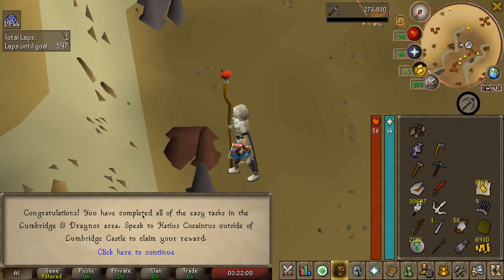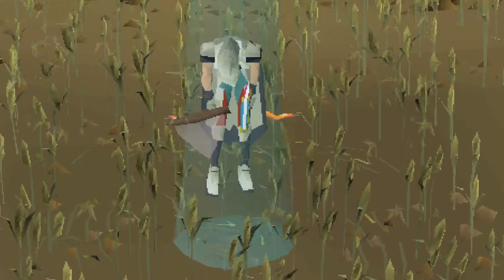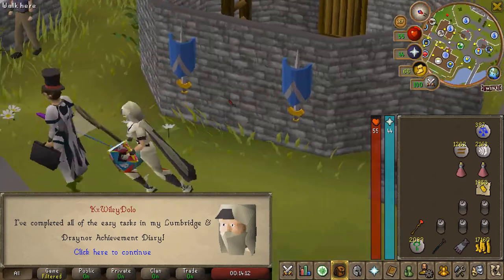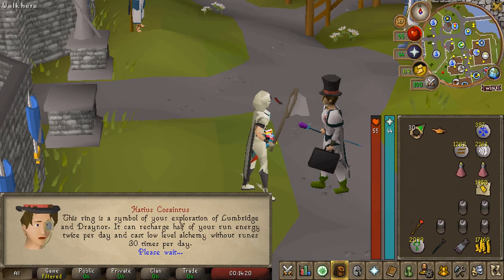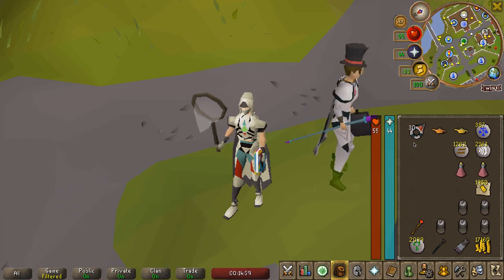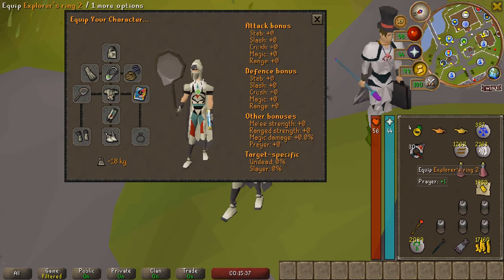And there is the last task for the easy Lumbridge and Draynor diaries. And that is the final medium task in the Lumbridge area as well. So we'll come over to Hattius, the classiest man in Old School - look at that cane, that top hat, and those rangers. We'll talk to him about the diaries and then we'll get the Explorer's Ring 1 and 2. The Explorer's Ring 2 has 50% run energy replenished three times a day, and we can now teleport to the Falador farm, so the Falador patch for farm runs just got way easier. And it gives a plus one prayer bonus.